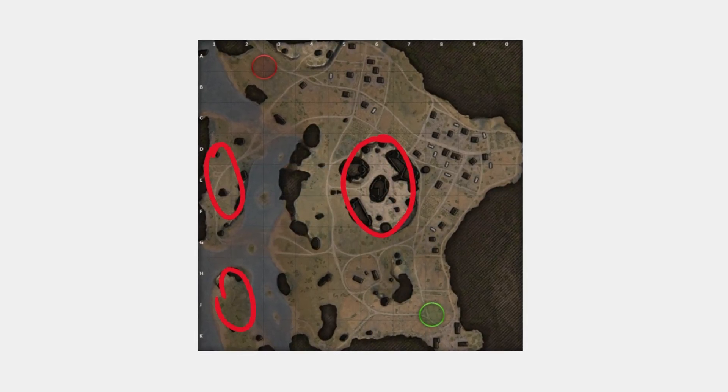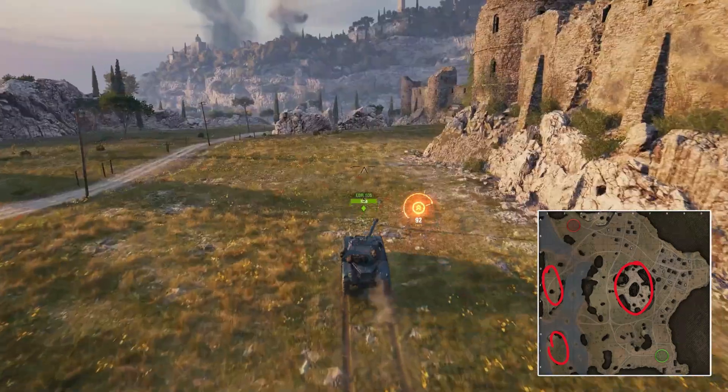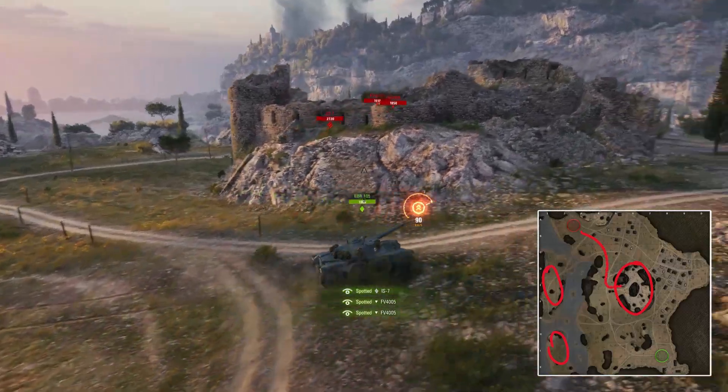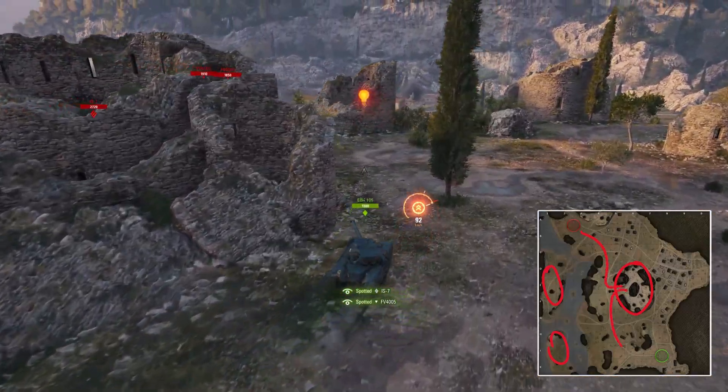Because the hill is such an integral part of the map, if you're a light tank or even a fast medium tank, you want to make your way immediately from the spawn towards that position to secure it for your team.